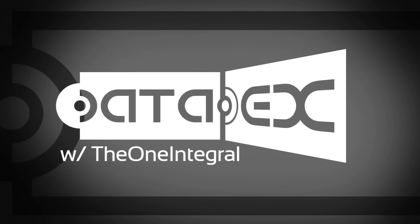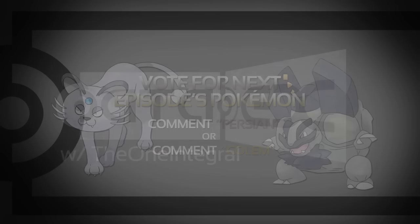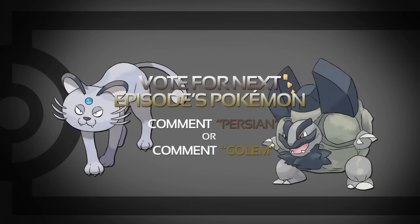Next episode is a sort of second chance saloon — we have two Alolan forms that have been options previously but haven't won out: Alolan Persian and Alolan Golem. So you can select the pure Normal type Persian or the Rock/Electric type Golem. Let me know down below by commenting either Persian or Golem.